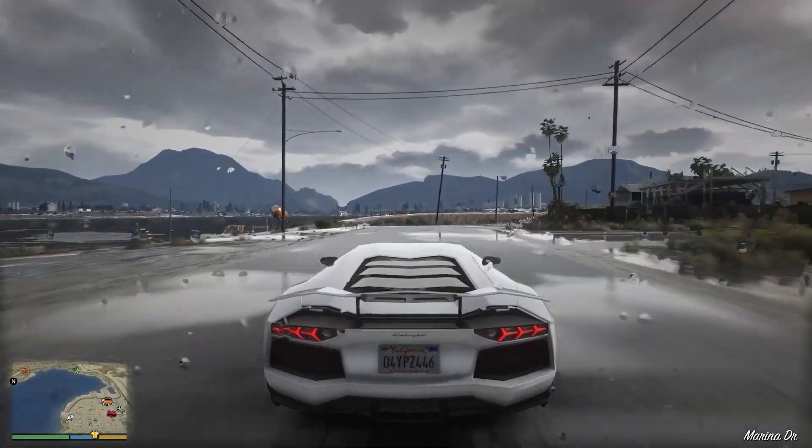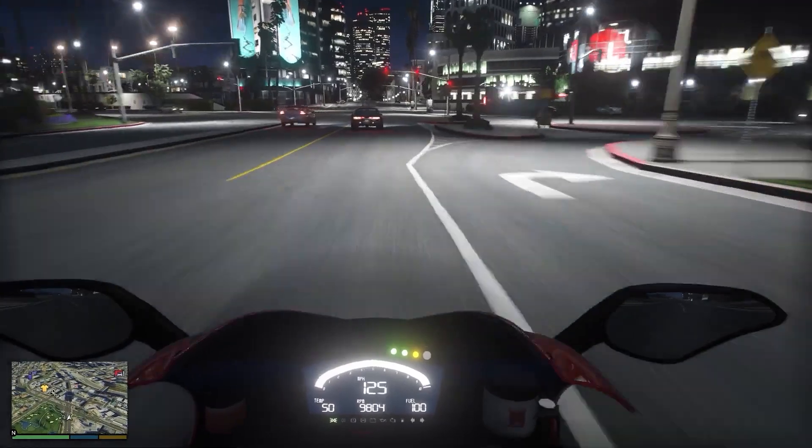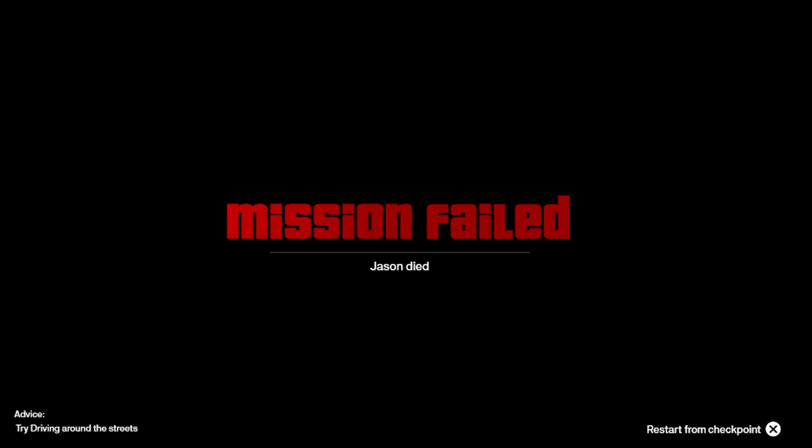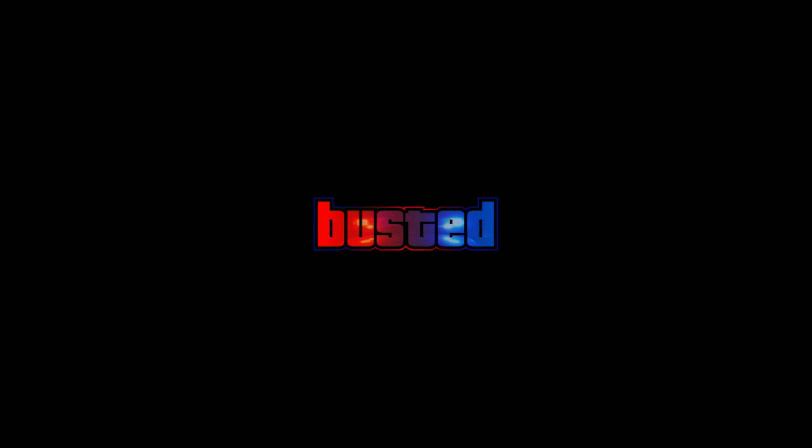Looking at the different story mode screens that are fan-made: when you actually pass a story mode mission, you're probably going to see a screen like this — 'Mission Passed.' He calls it 'Dinner Robbery.' It has all the things you've done listed out, and whether you get gold, bronze, or 100% mission completion. If you get 'Mission Failed,' it says what happened and maybe Rockstar will give you some advice on what to do to pass the mission. It also gives you an option to restart from a checkpoint. If you get busted by the cops, there's a 'Busted' symbol. And if you die, you'll see the 'Wasted' symbol in story mode or online.